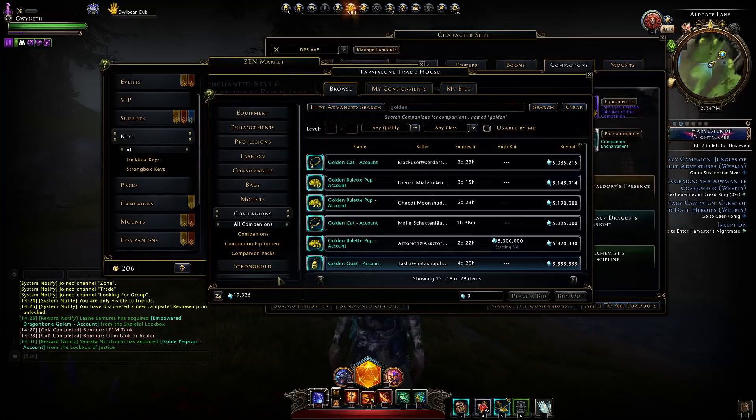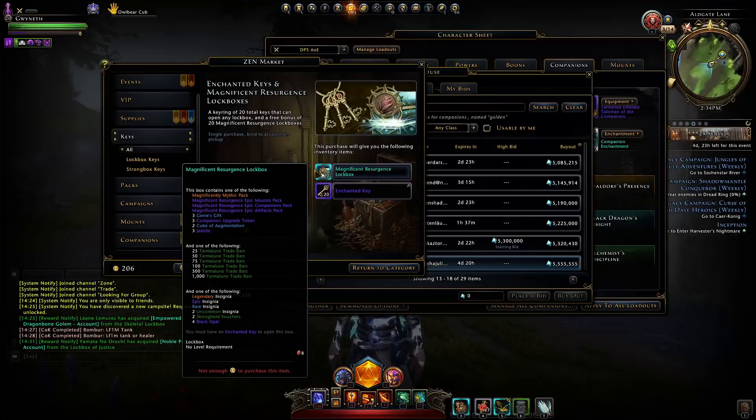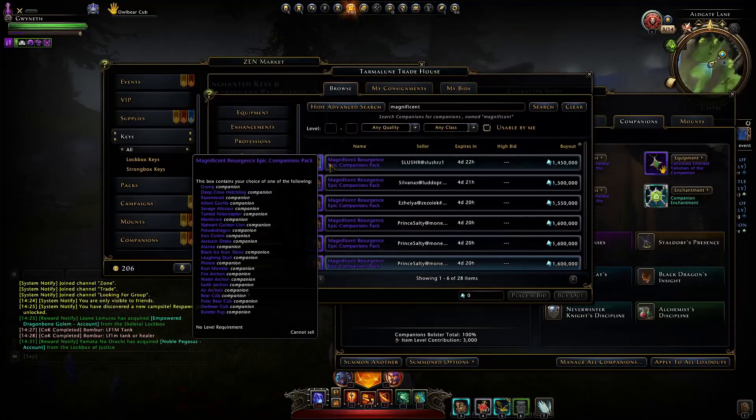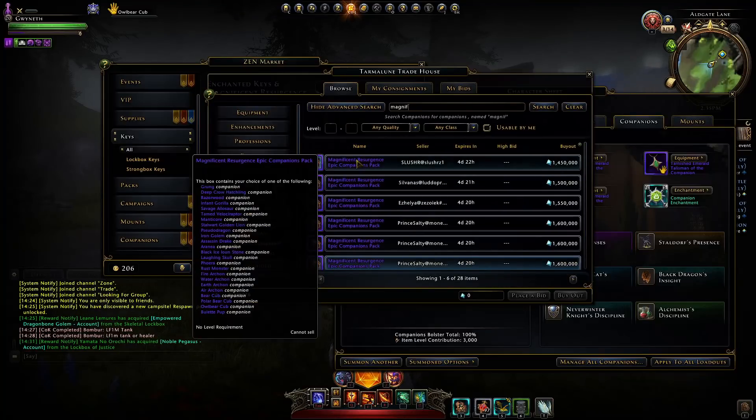With that said I would not gamble on these boxes trying to get the top tier reward. Mostly you'll just get some pretty terrible stuff like jade eyes or maybe some trade bars, which is decent. Generally, don't buy keys — save VIP keys and you'll get more than enough trade bars, or save astral diamonds and wait for the astral lockbox event. The companion packs do have some decent companions; the magnificent resurgent companion pack includes the owlbear cub. If you want one, don't get ripped off by someone selling it for over two million — do your research, because a pack like this could be much cheaper.